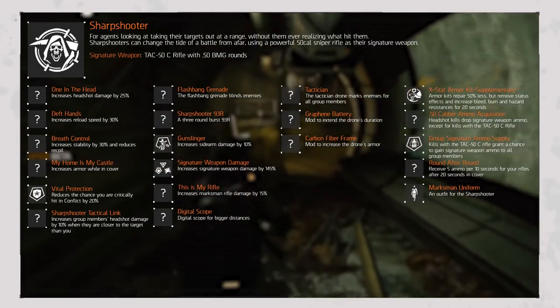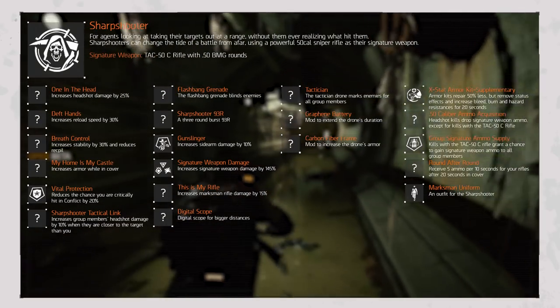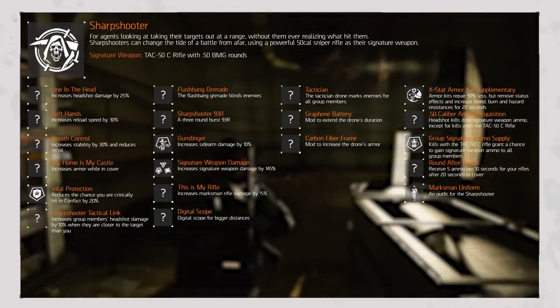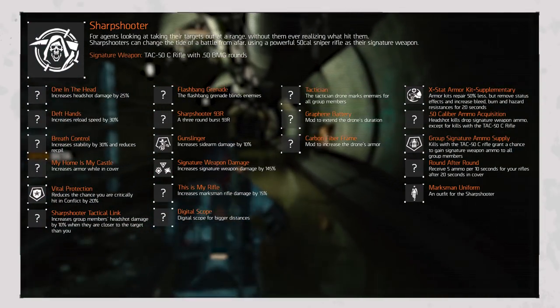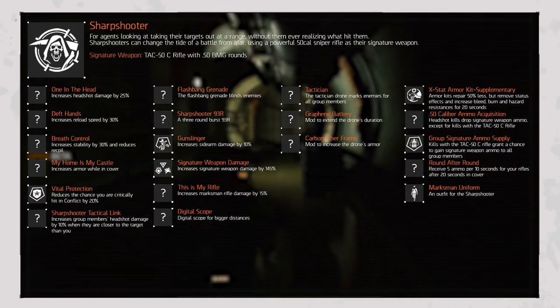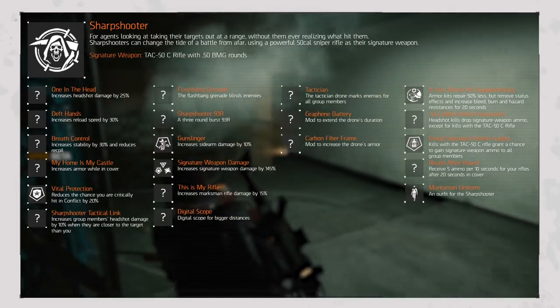The Sharpshooter General Modifiers include: One in the Head, increasing headshot damage by 25%; Deft Hands, upping reload speed by 30%; Breath Control, increasing weapon stability by 30% and reducing recoil; My Home is My Castle, increasing armor while in cover; Vital Protection, similar to the Demolitionist's; and Sharpshooter Tactical Link, adding 10% headshot damage to all group members when they are closer to the target than you.